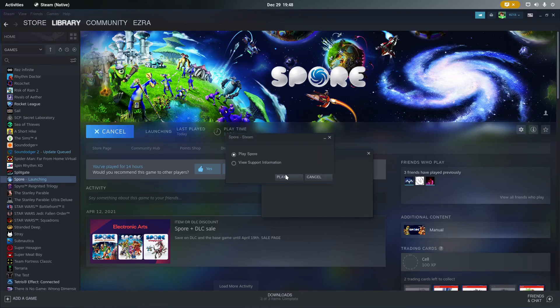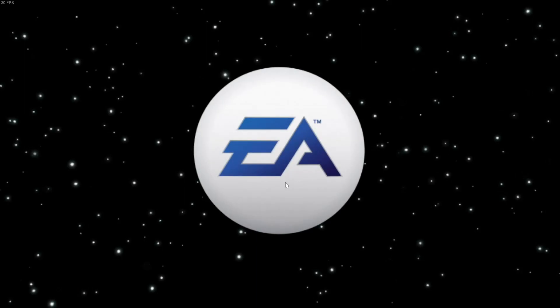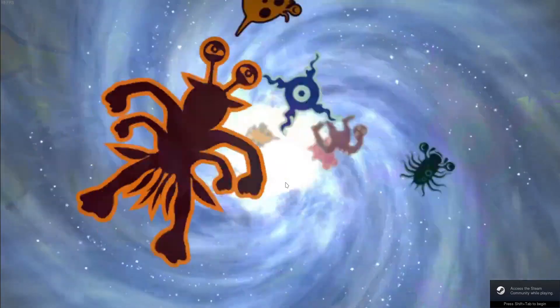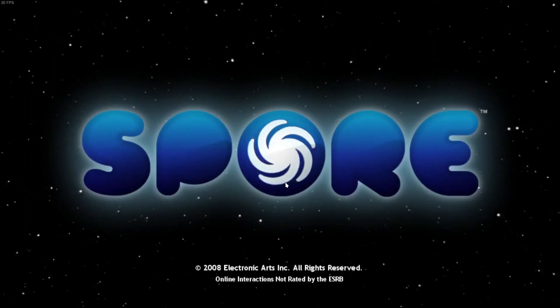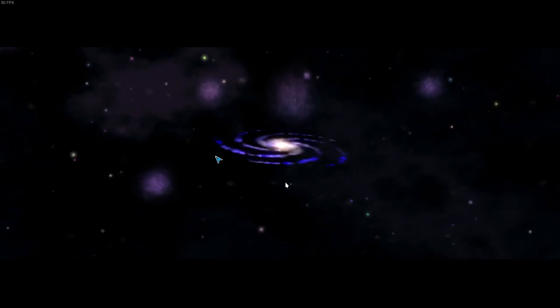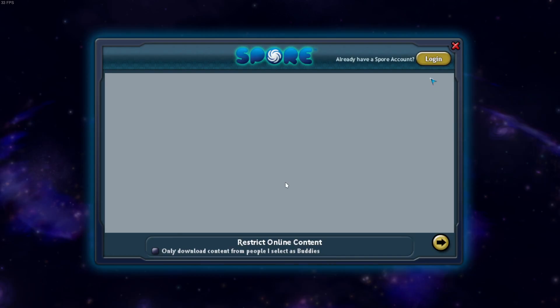You may have noticed I passed -f instead of -b, because -b will get you borderless fullscreen, which generally will be a better experience on Linux. However, borderless does not work well with Spore whatsoever, based on what I've tried.